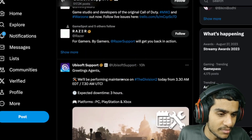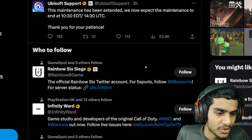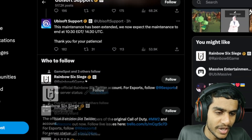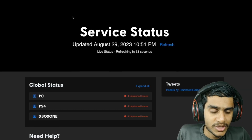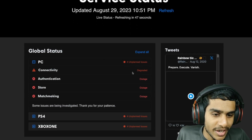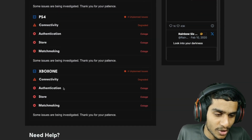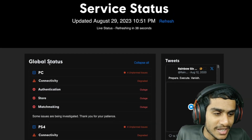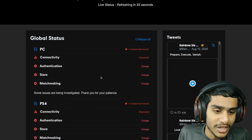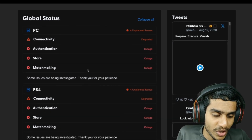Now let's check the latest update on the Rainbow Six Siege server status page. PC server status shows connectivity is degraded. There is also an outage on PS4 and Xbox One. Rainbow Six Siege is experiencing a global outage right now — this is a pretty serious situation.